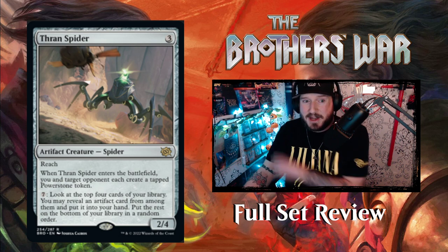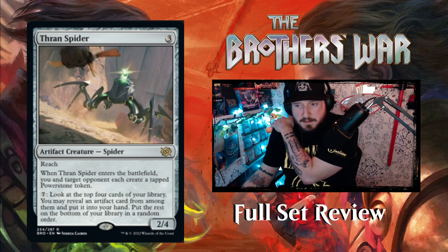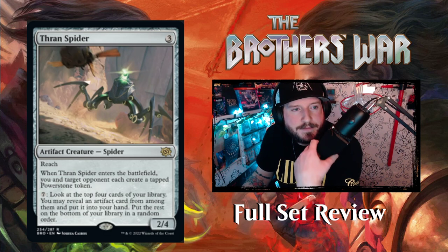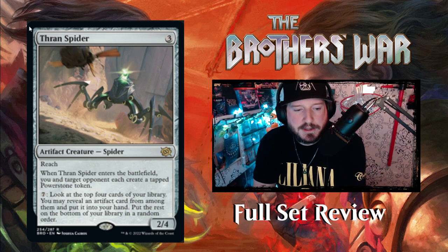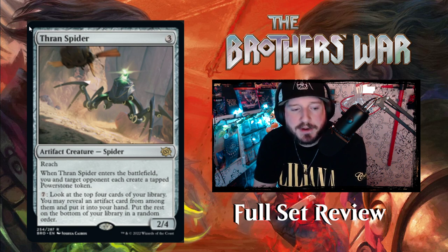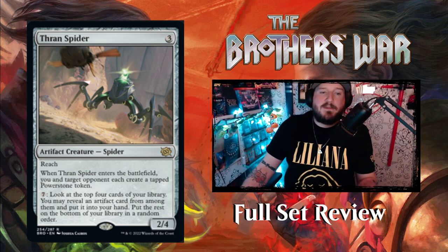Next up is Thran Spider — three colorless for a 2/4 artifact creature Spider with reach. When Thran Spider enters the battlefield, you and target opponent each create a tapped Power Stone token. For seven, you may look at the top four cards of your library, reveal an artifact card, put it into your hand, and put the rest on the bottom in a random order. Paying seven to look at the top four is not very good.